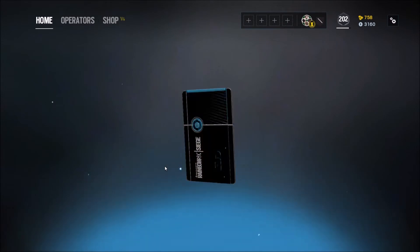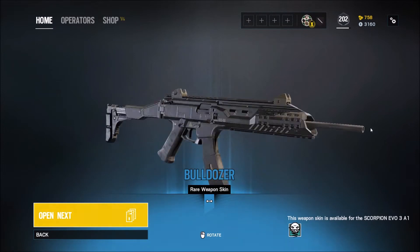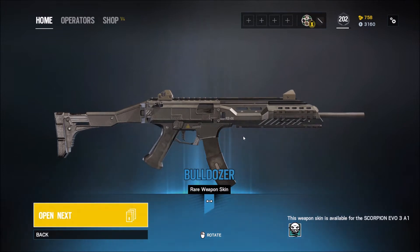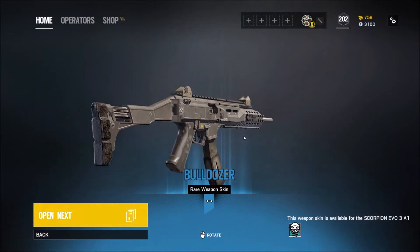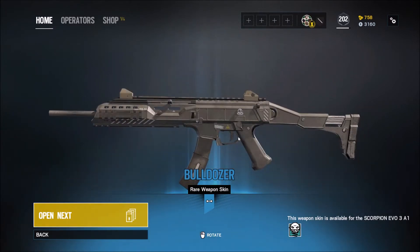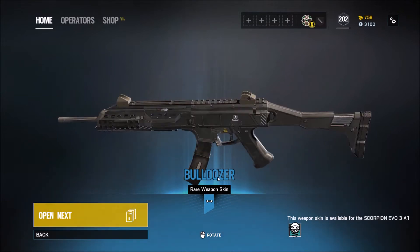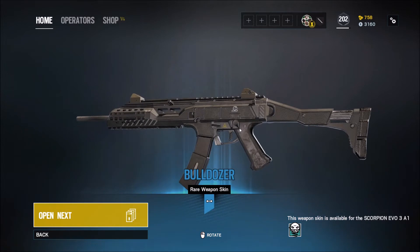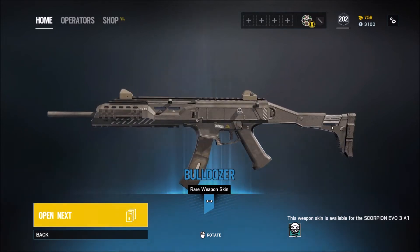Uncommon. Finally — a blue one. Bulldozer, rare weapon skin. Is this a shotgun? I don't play Ela that much, so I don't remember what the Scorpion is. But that's actually a nice skin. I love the solid black and the matte colors, and this is like a nice gunmetal, grayish color. So that's pretty nice. I'll probably equip that even though I don't think I'll ever use the gun.